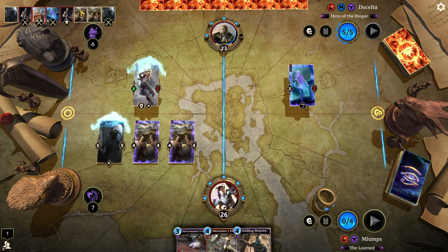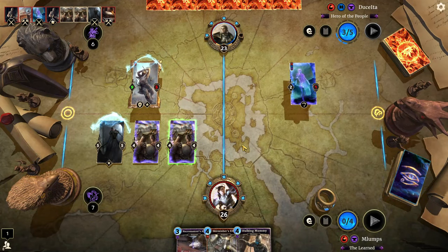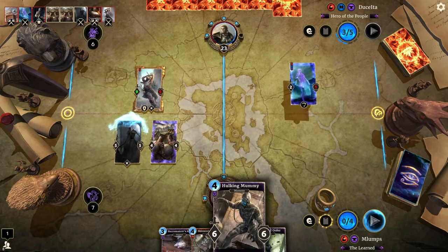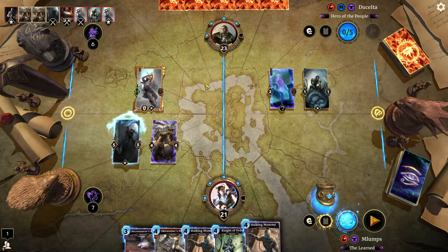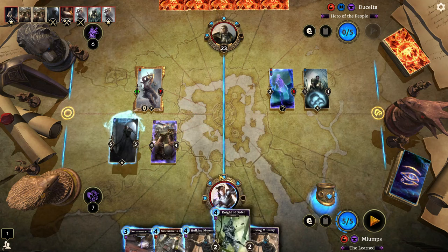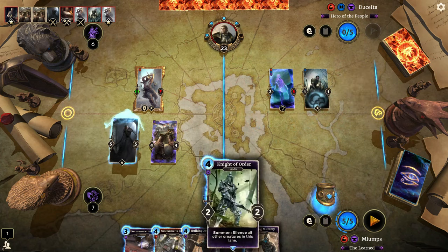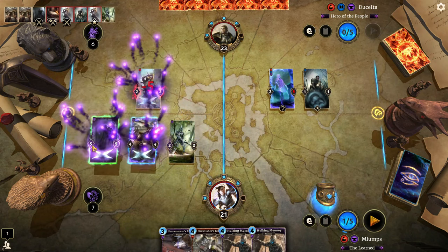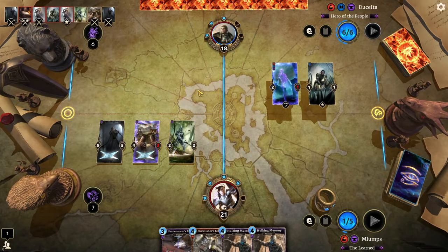Now interestingly, if he doesn't find a good answer here — oh wow, Knight of Order coming down. I was going to say if he didn't find an answer for that quickly, I would have actually gotten to use both Siege Catapults without silencing them. Right now I'd really like to do a Knight of Order on one of these, but this thing has to be taken care of first. We just have to hope for Mute to nullify all of these effects.